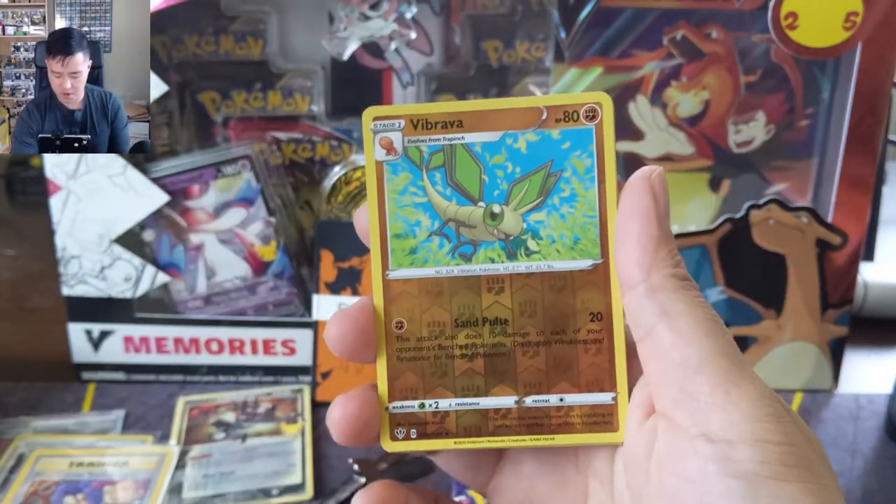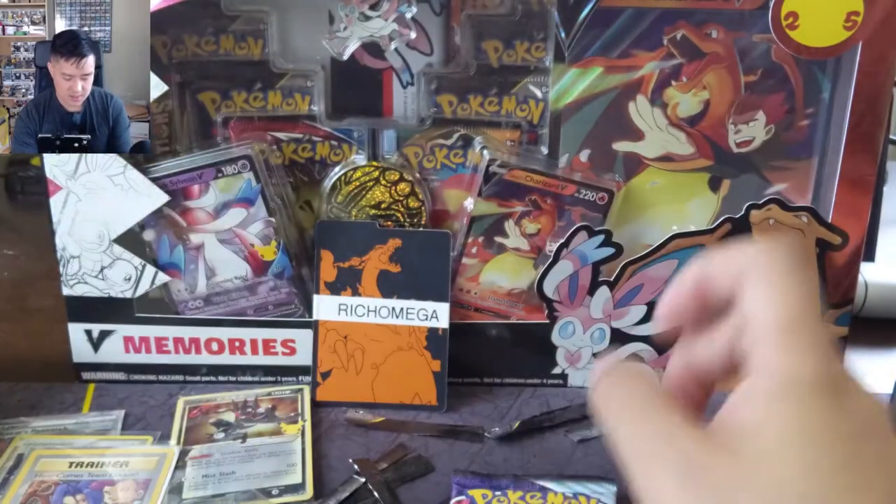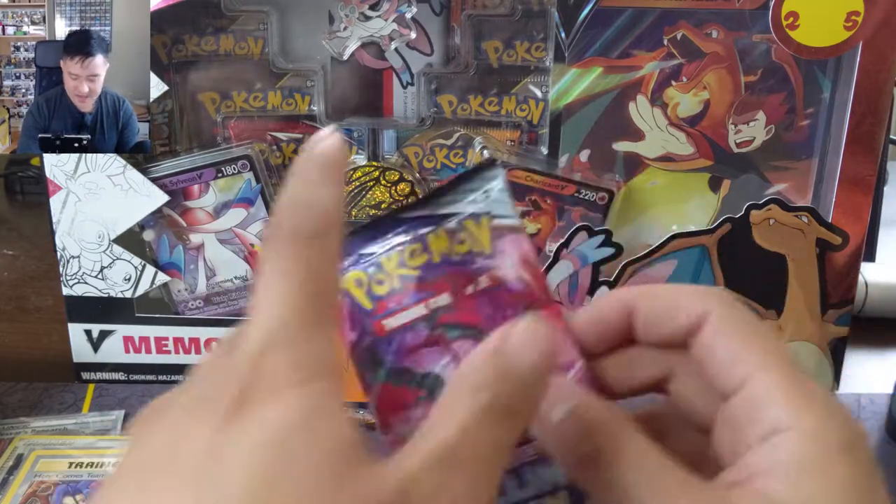One more Darkness Ablaze — a Vibrava into a Flygon. As always with these random packs, anything can happen.